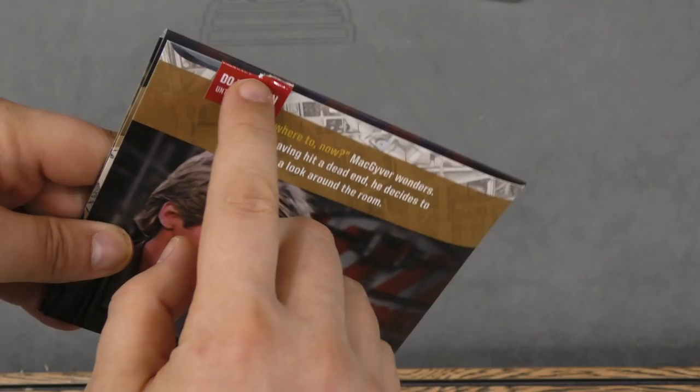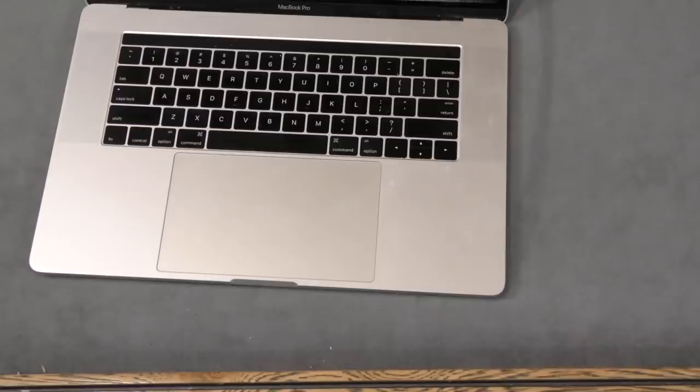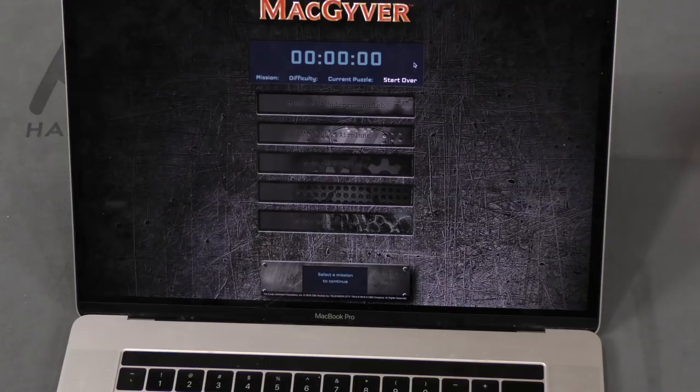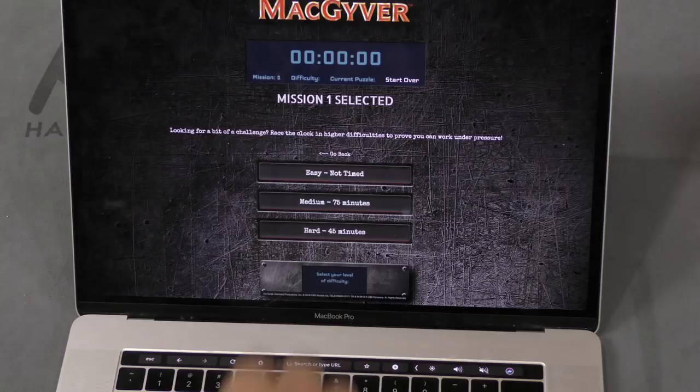There might also be some envelopes in here that say do not open until it tells you to open the red envelope. Each mission usually comes with an introduction, and it will show seals you should not open. Once you open a seal you'll be able to open a book in a specific way and fold it out, and those envelopes will probably have pieces that you'll need. You will also need to use a website — MacGyverGame.com — and on this website you'll pick which mission you want to do.